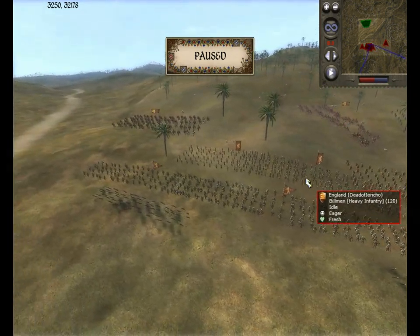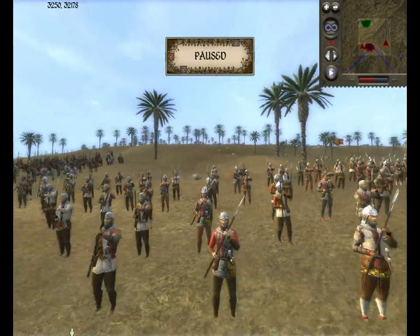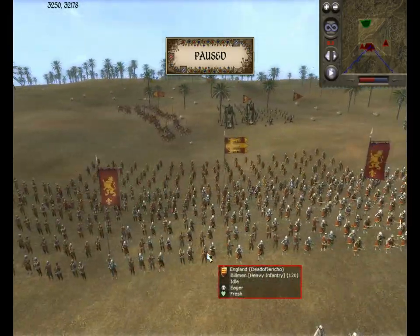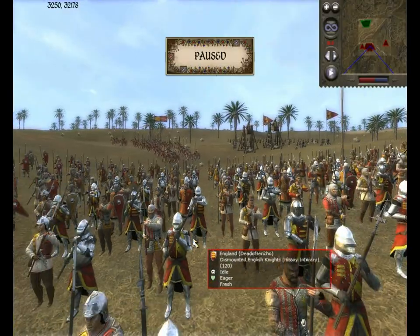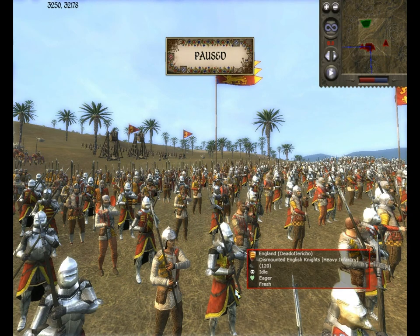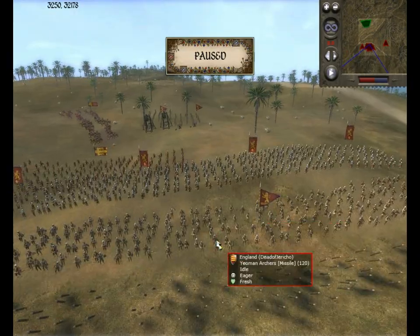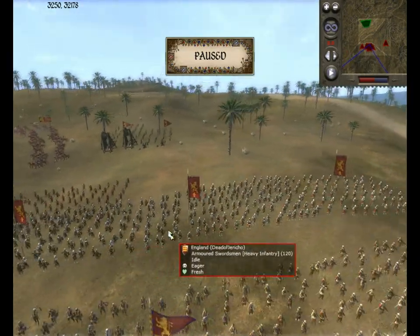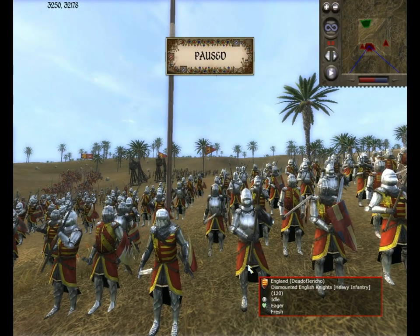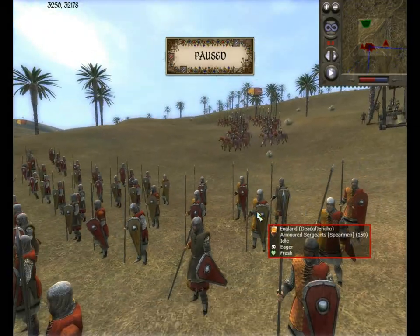Heavy infantry and one spearmen. Billman. Here's his Yemeni archers. And dismounted knights with spear-type instruments it looks like. Well, here are the dismounted English knights with swords. And the spearmen. He's the English.